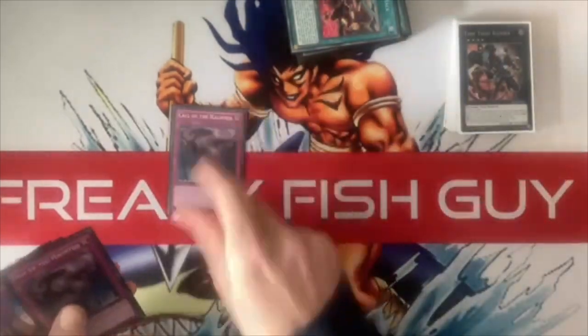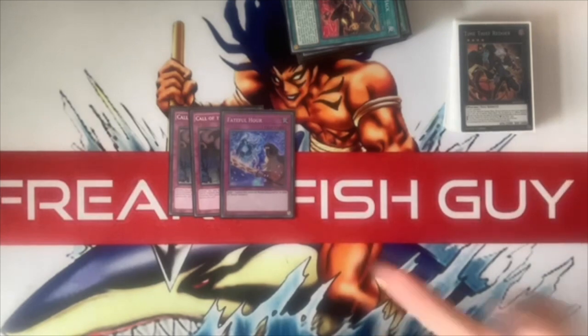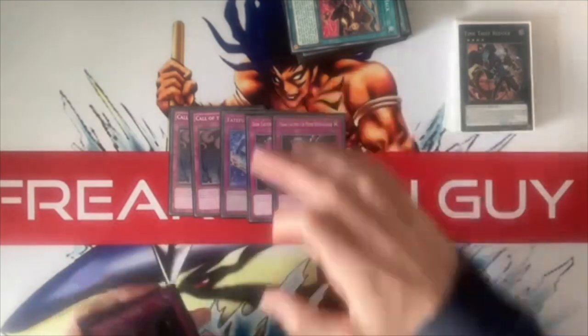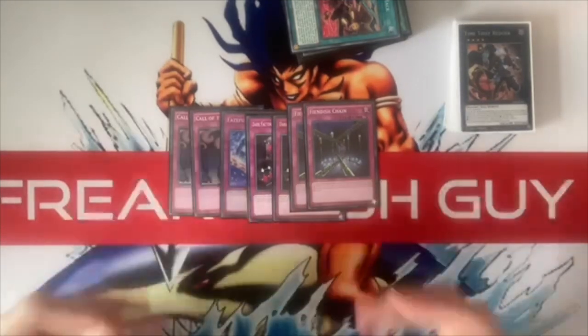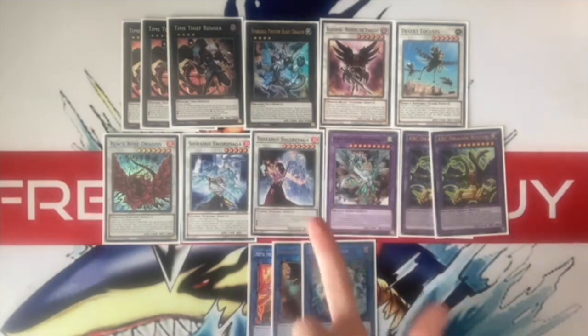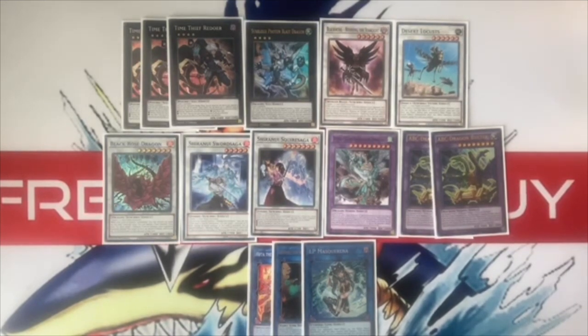Finally the traps: two Call of the Haunted, one Faithful Hour — basically another Call of the Haunted for an Extra Deck monster, so that includes my Redoer, my Busters, and my opponent's fusions. That's a really nice card we've put in the main. Still playing two Dark Factories to cycle through those ABC pieces and draw some cards. Two Fiendish Chain as interruption. Extra Deck is pretty much exactly the same — we took out one of the Shinoos that we were never making for another Redoer. Having three Redoers with Call of the Haunted to bring them back is incredible growing game.